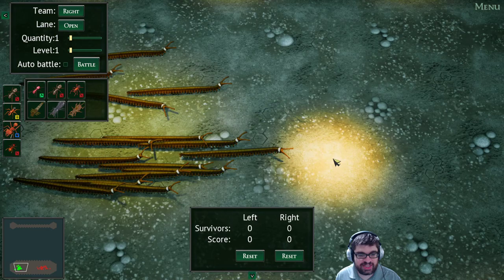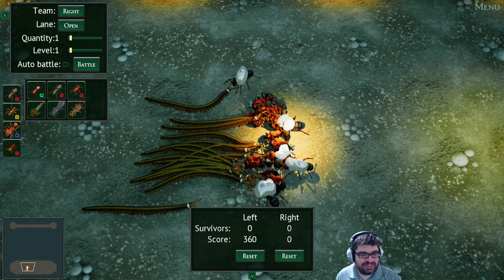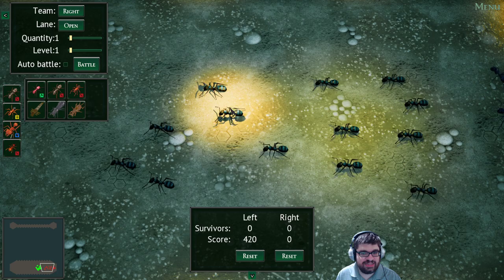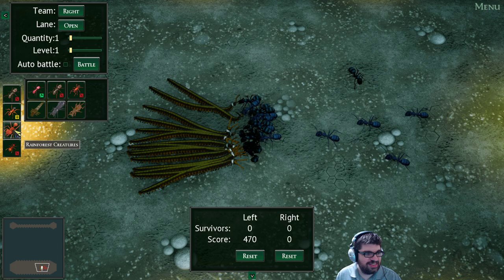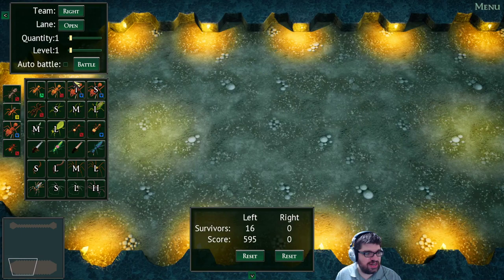There we go. They're going to march to their deaths, probably. They cut through them like butter. How about some black ants? And some workers. Also going to die. Yeah, it's that foam — that is really powerful.